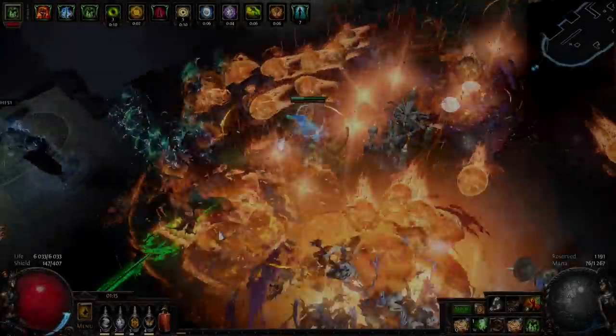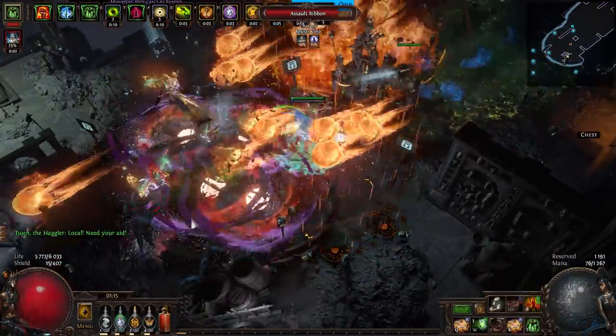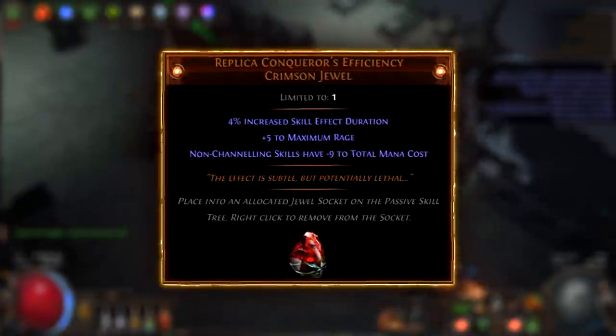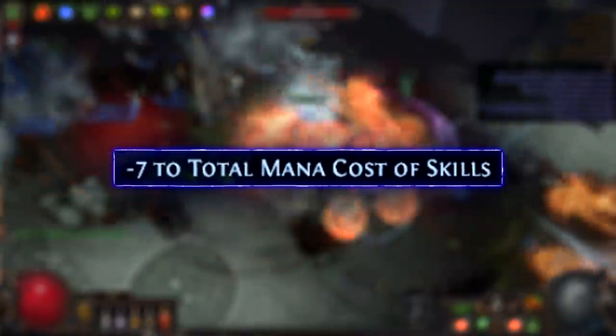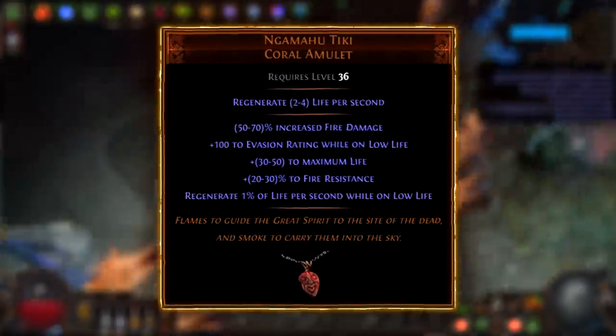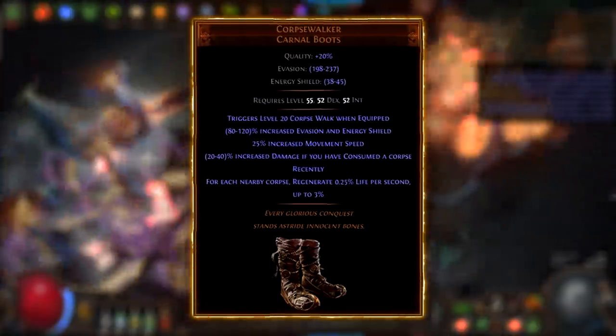Poet's Pen Volatile Dead Necromancer — super powerful build, but not very suitable for league starting. The build itself is cheap; the only problem is that Spellslinger now costs mana, and to not have a problem with mana we need Replica Conqueror's Efficiency and minus mana cost craft, which at the start of the league are quite difficult to find. Two Poet's Pens, Ngamahu Tiki, the Gull, Corpse Walker — great cheap starter unique items for this build.